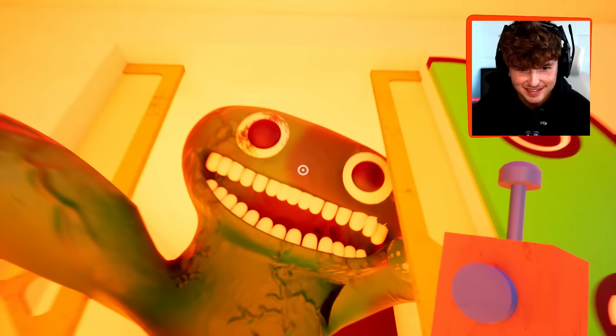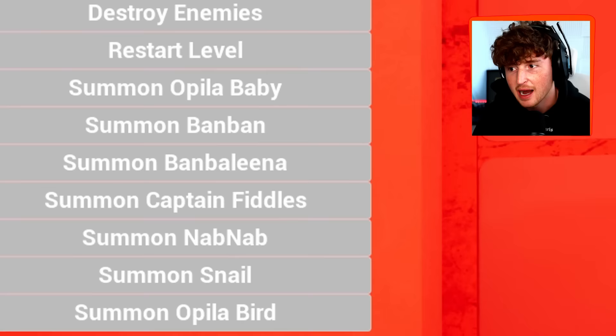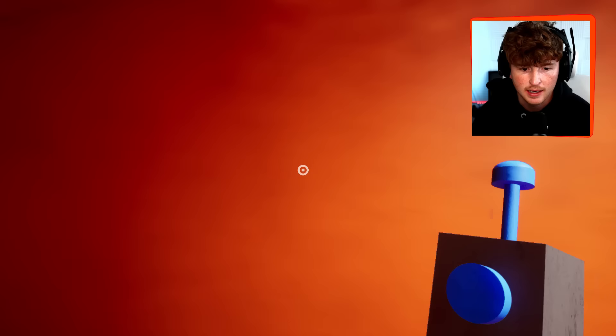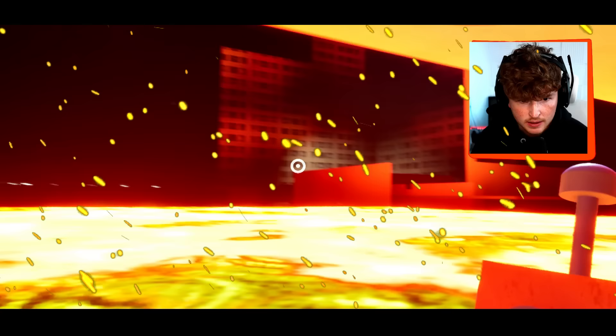Look at this, dude. This is crazy. Josh, you good, bruh? It's so weird that Josh just follows me. So let's mess around with some mods. I've used this mod menu a little bit in my other videos, but I can basically destroy anything. Like I can delete this door, I could delete this wall. Now I can see everything. Wait, what if I spawn lava now? Whoa, I can see everything.